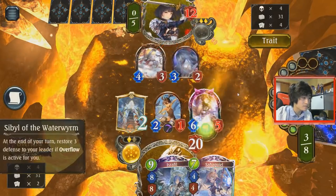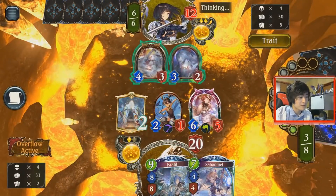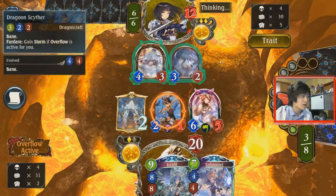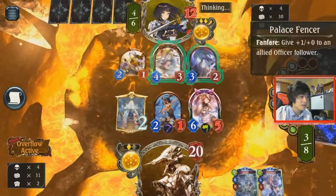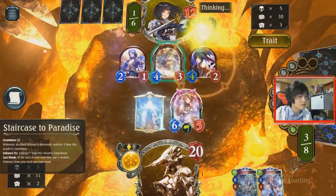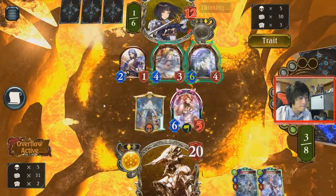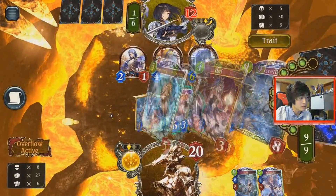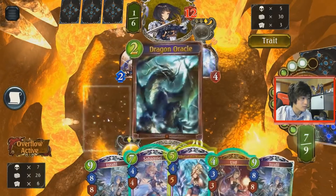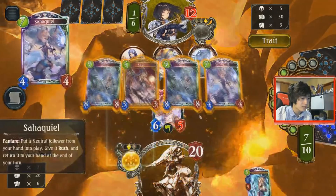Hit him for 8. We could have hit him for 10 with Scythera by evolving it, but I don't really see the point. If he ignores his board, I have Liso next turn anyway with the Izzerfell — play Izzerfell then evolve the Scythera, so it's still Liso. He might just ignore my board. Does he just plan on ignoring the Sybil? His board doesn't kill the Sybil, so I'm just going to go face with this. Oh, he's just not going to attack.